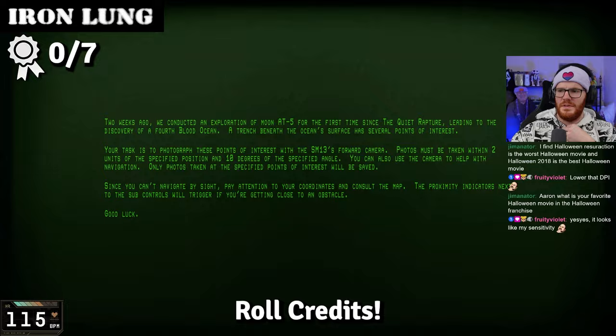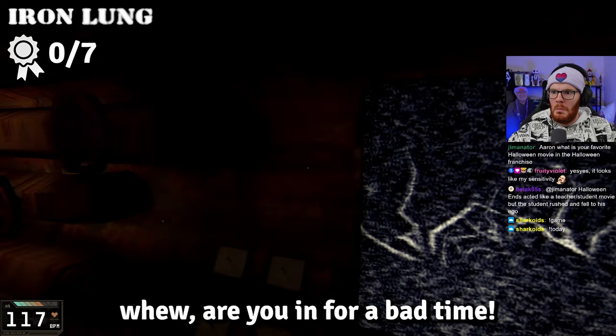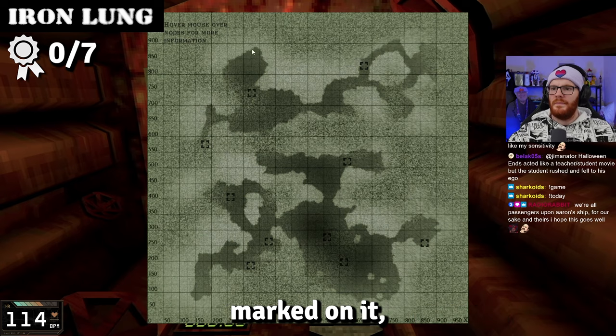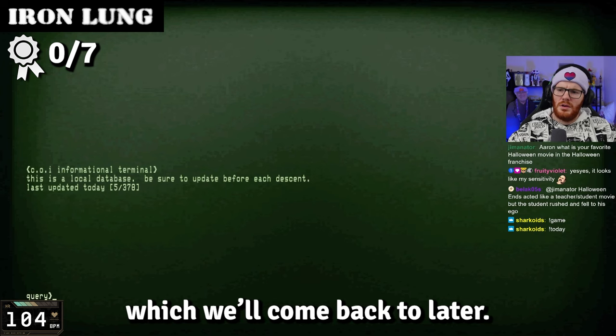This brings us to the unlucky character we play as — a convict who is offered freedom in exchange for exploring this strange ocean in a makeshift submarine called the Iron Lung. The game takes place exclusively within this submarine, so if you suffer from claustrophobia, you are in for a bad time. We're given a map with coordinates of interest, a camera button, and a computer.